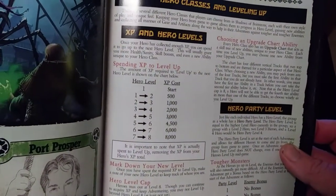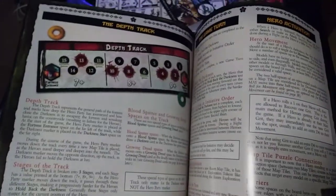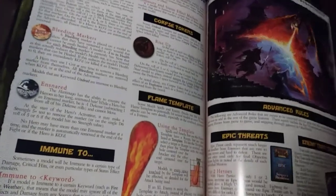Heroing and leveling up looks like it uses the same ratio — five hundred, one thousand, two thousand — mark your new level and then the next page has your tree that you move up on and what you roll on your dice. Enemy overview shows you the painting guide and all that good stuff. This is the basic rule book. I'm pretty familiar with City of Ancients but there might be a few new mechanics — there's a flame template, interesting, and corpse tokens.